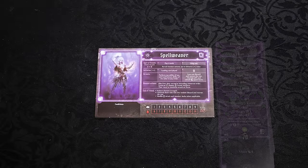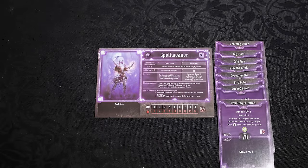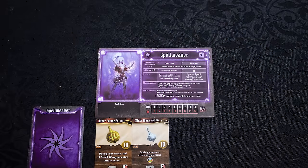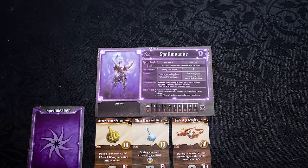You have a character board and a deck of cards. Your deck size limit is static — for this character, it is eight cards. You also have equipment. Some are one use per mission, while others can be refreshed when you rest.